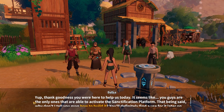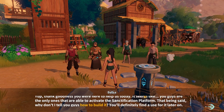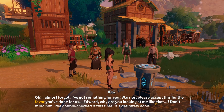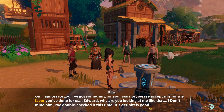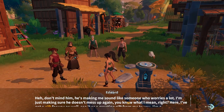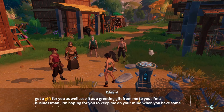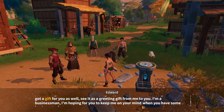It seems like you guys are the only ones able to activate the sanctification platform. Why don't I tell you how to build it? You'll definitely find use for it later on. I've got something for you — warrior, please accept this for the favor you've done for us. Edward, why are you looking at me like that? I've double-checked it this time, it is definitely good. I'm suspicious. He's making me sound like someone who worries a lot — I'm just making sure he doesn't mess up again. I've got a gift for you as well — see it as a greeting gift. I'm a businessman — I'm hoping you'll keep me in mind when you have some business to do.